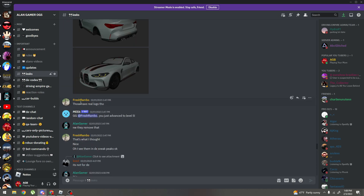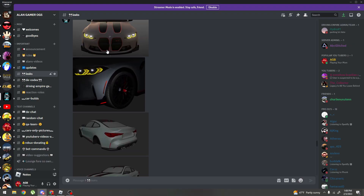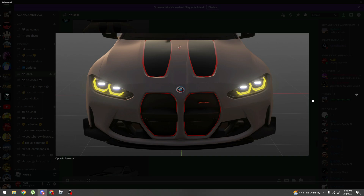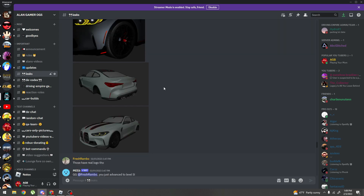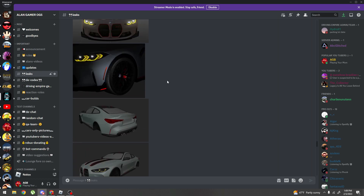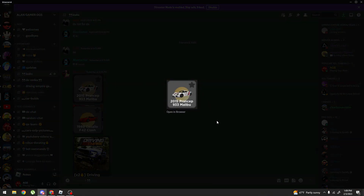Fresh Rainbow pointed out that these have a real logo, so this BMW may or may not be added to Dragon Empire — it might be for a different game entirely. So if this doesn't come out, don't get mad at me, it's not confirmed. Now here we have a picture of the 918 Martini in-game, what it would look like once you buy it.